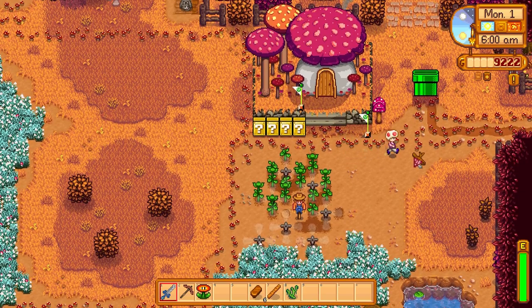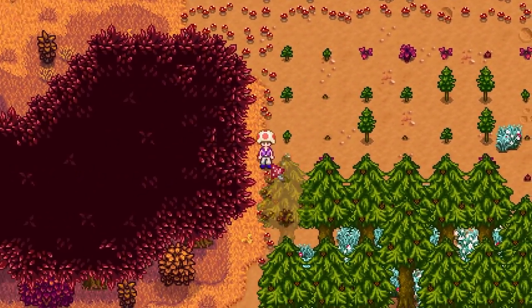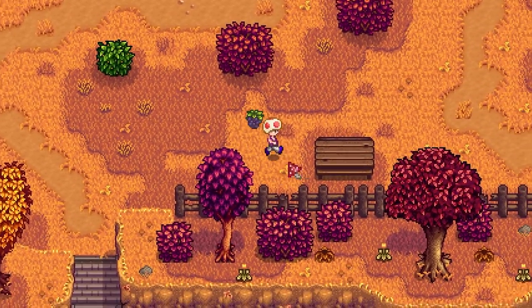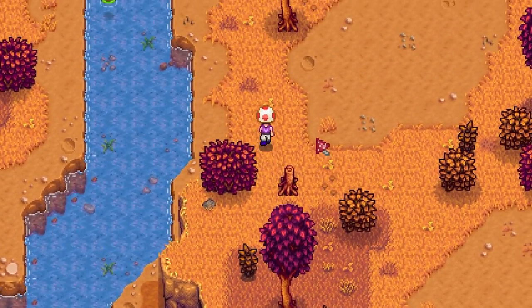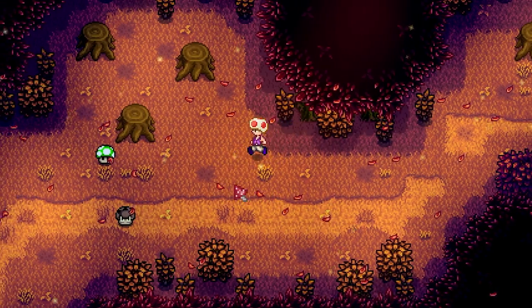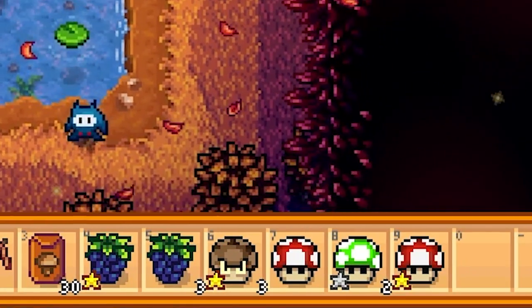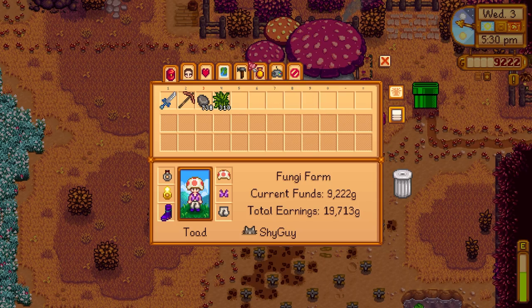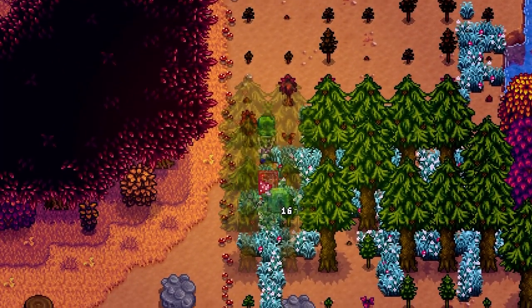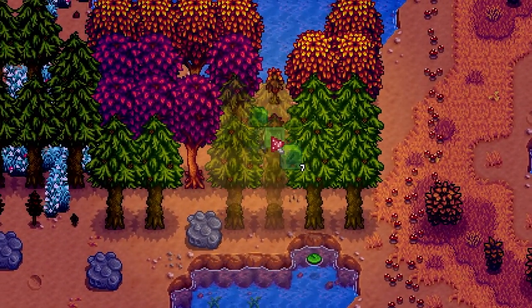Fall is the season when hopefully things start to get really good. I have quite a bit of money and plenty of sprinklers for watering my fall forage. Fall seeds give me mushrooms, so getting these planted is going to help my mushroom colony expand. I'm going to find the forage for the bundle so I can get my free seeds in order to really up my mushroom production. The secret woods have chanterelles and mine are giving off big power-up energy. My mushroom collection is expanding. Making tree fertilizer is going to help me grow these trees up big and strong, giving each one a small chance of turning into a mushroom tree.